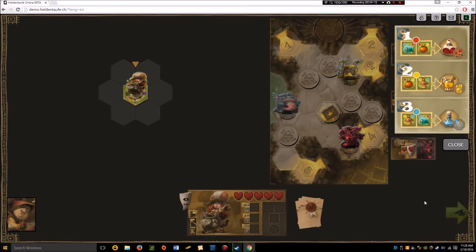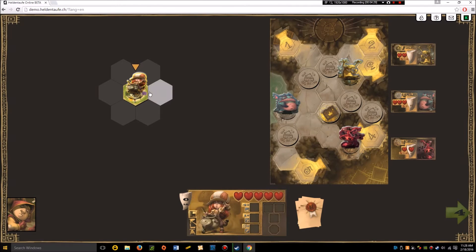She also retains her action points after teleporting, so she can still move and fight when she gets there. You can transport straight to the treasure token and still move and fight, or escape the dungeon, whatever you need to do.